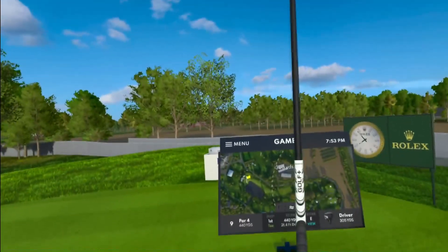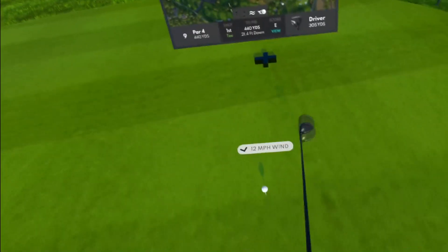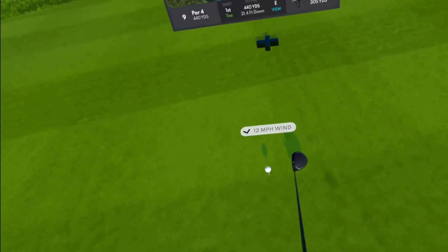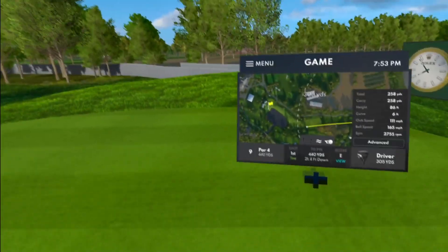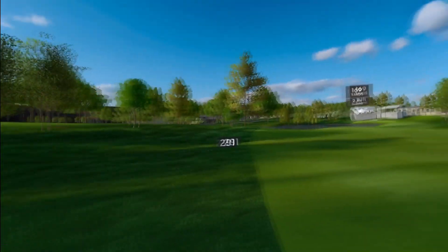Heading to the ninth, par 4, 440-yard dogleg right. Wind's pushing back to the left of the fairway, and that's going to be a headwind when we go to the green. I pull that one — definitely going to be rough on the left side unless I get a lucky bounce. No luck — very rough. We've got 169 downhill into the wind.